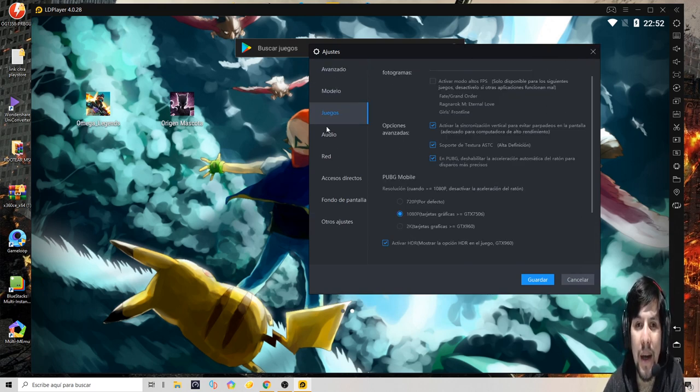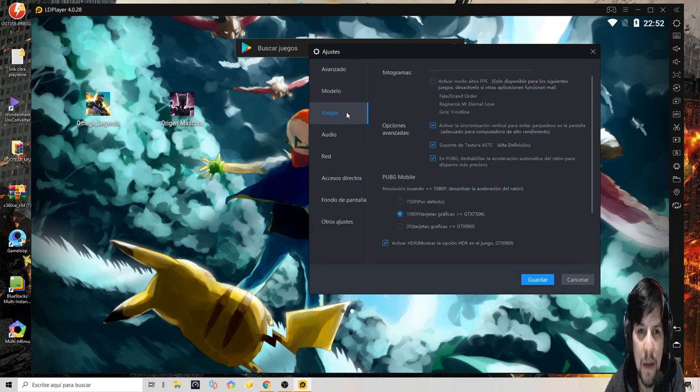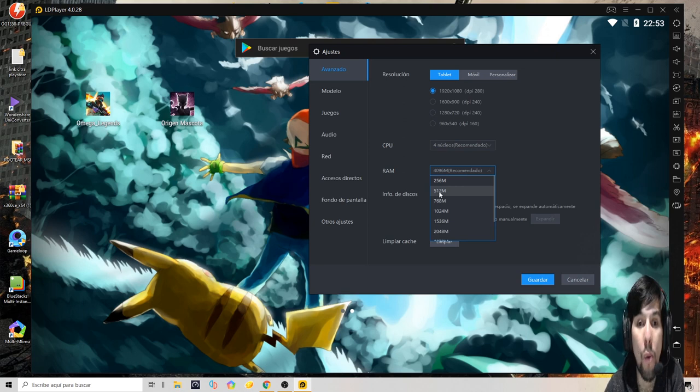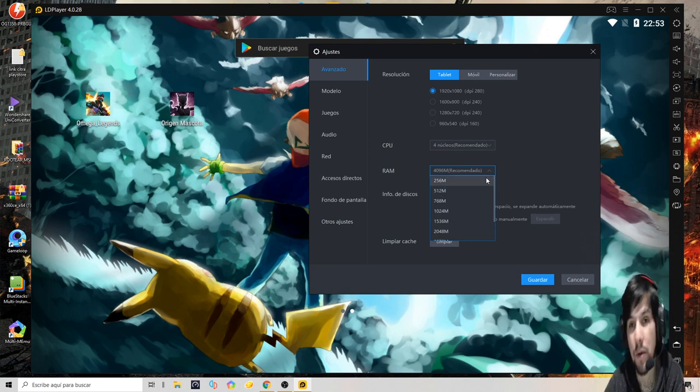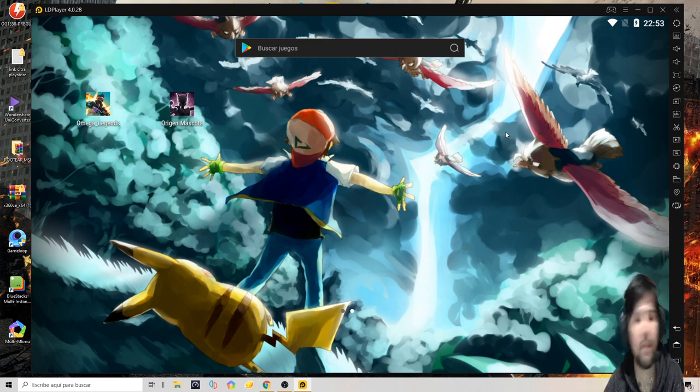Esas son mis recomendaciones. Para las mínimas: en resolución poner 720; en núcleos, si tenés 8 ponerle 4, si tenés 4 ponerle 2; en memoria RAM, si tenés 4 GB ponerle 2, o si tenés 4 ponerle 1 y ver si te funciona el juego. Vas dando la mitad o un poquito menos, lo vas chequeando, si te corre bien le das un poquito más y si te corre bien a tope.